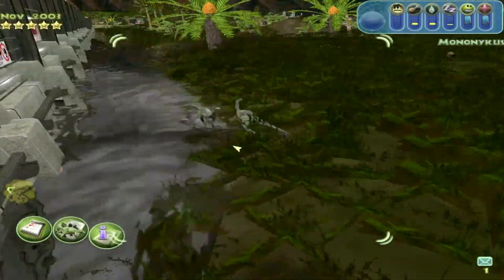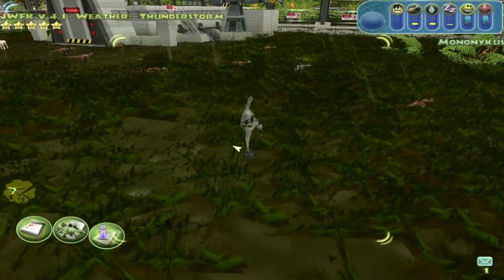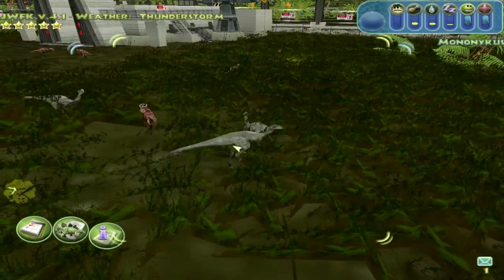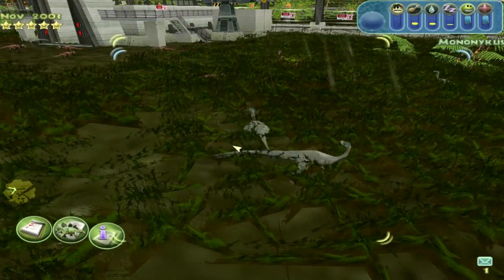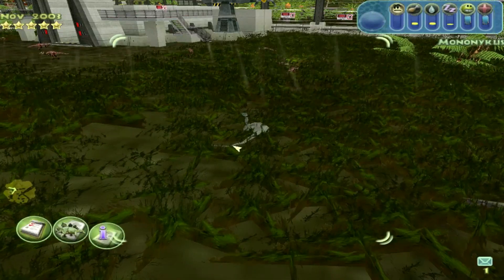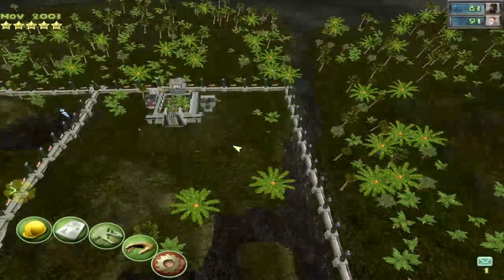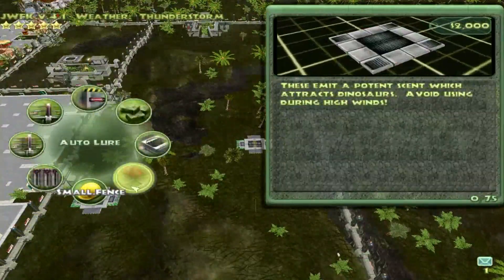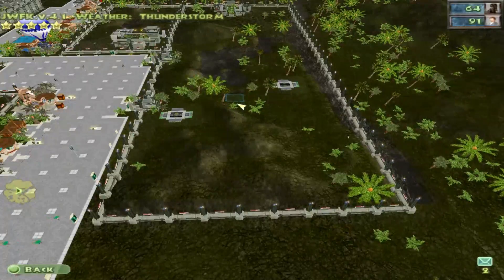The interesting thing about mononychus is it kind of had a case like carnotaurus where its arms were literally stubby — it had like finger-stubs instead of arms. It was a bizarre dinosaur but still cool. I just remembered — let me quickly get that auto lure done.